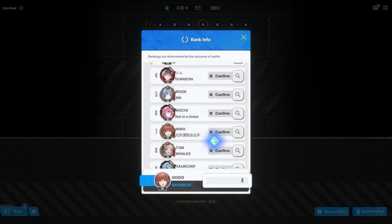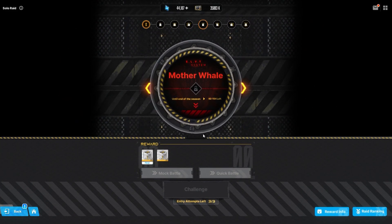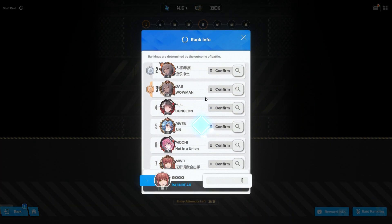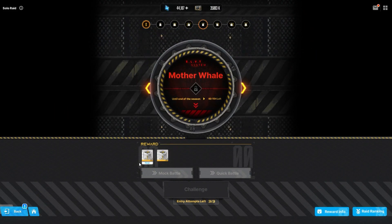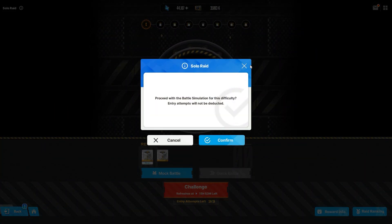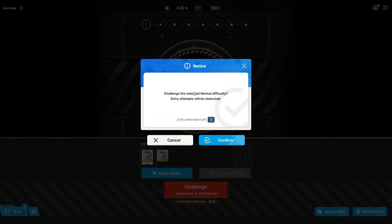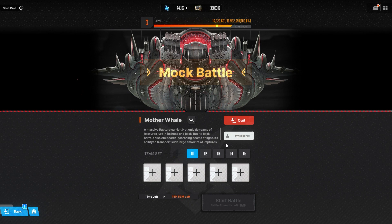This is what the leaderboard currently looks like — people are already participating. Let's try it and see what happens. I go to number one, I can hit mock battle. I might just hit challenge — 'Challenge the selected normal difficulty, entry attempts will be deducted.' Let's do a mock battle first.